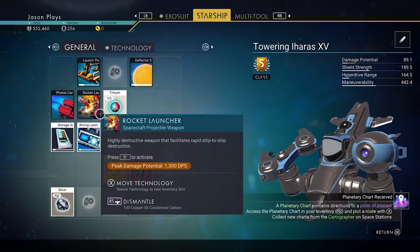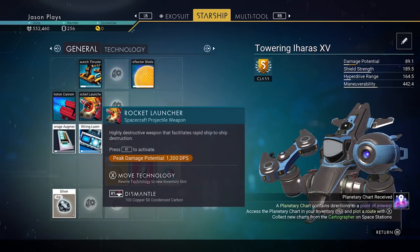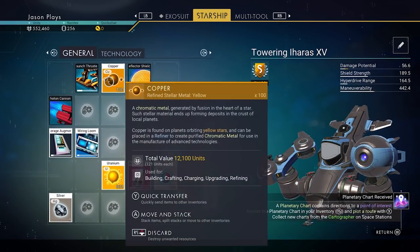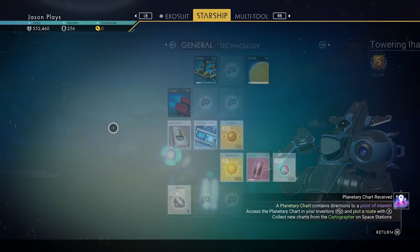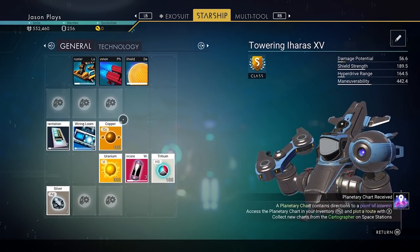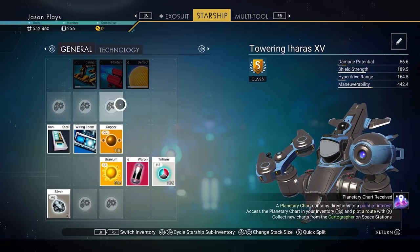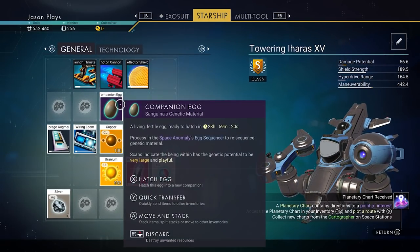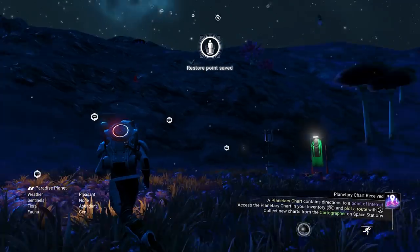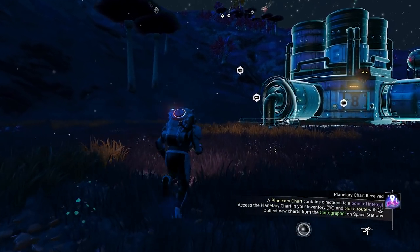Let's move some stuff around so we have some space. I'm going to get rid of the rocket launcher. Let's put our egg in our starship so we don't lose it or accidentally sell it. Now let's go over to the rendezvous. It was about 1,000 feet this way, so let's head over to finish out phase one. But before we do that — if you see a lot of animals, hit down on your D-pad, go over to your paw icon, and you can throw creature pellets out in the middle of a crowd.